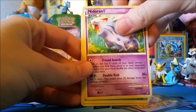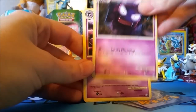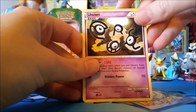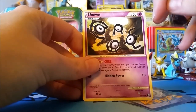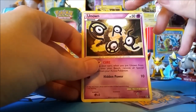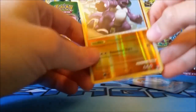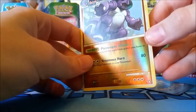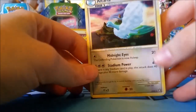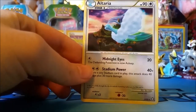Alright, opening the Triumphant pack. We've got a Swalot, Nidorino, and a female Volbeat, Swinub, a Gastly — he's spooky looking — and Haunter, Magby, Unknown. And the reverse — oh no — Nidoking. And our rare is an Altaria holo! Guys, that's two for two. Not bad at all.